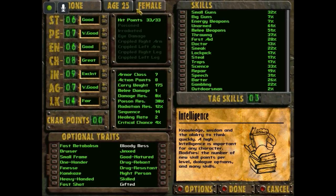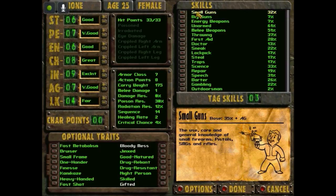Female, age 25. As far as tag skills — these are your main skills. What I'm going to choose... I wrote it down. Small Guns: the use, care, and general knowledge of small firearms — pistols, submachine guns, and rifles. That's tag skill number one.